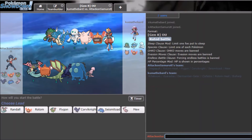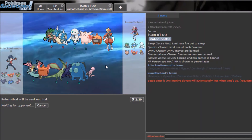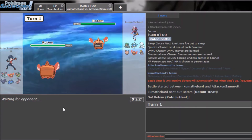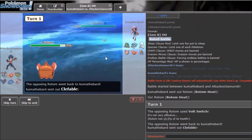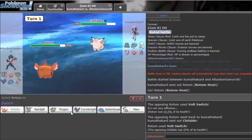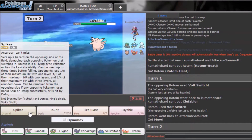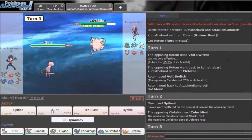Alright, next game should go a little better. I'll lead Rotom — looks decent here. He'll lead his Rotom or Darmanitan. I'll Volt Switch. He doesn't really have a good switch-in for Rotom. I'll go to Mew and get Spikes up right now.